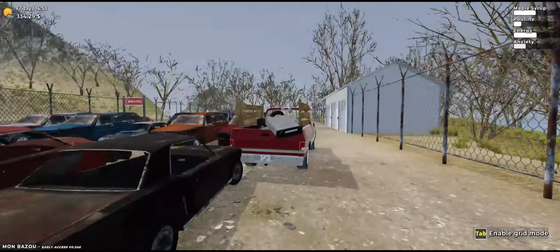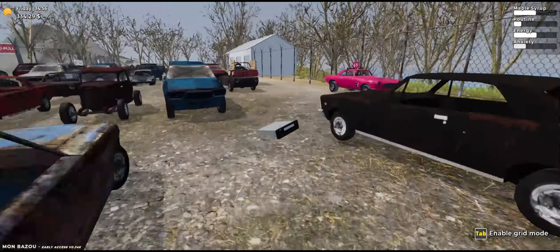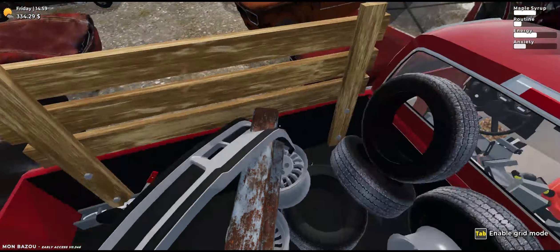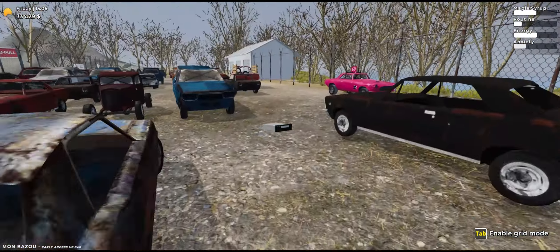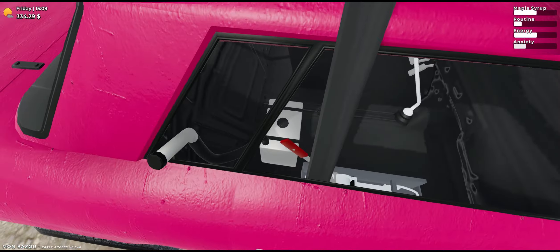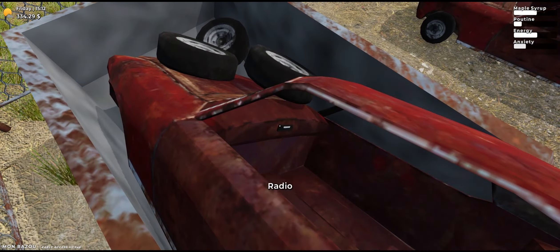We're gonna start saving up money. I'm loading them in the trunk now. I did do a bit more maple syrup runs, gotta spend more money. Don't want these in the trunk in case they fall out - this is our money. Okay, hope they all work. This is just a bare minimum car. It's the gas tank - it's gonna explode. That car might actually explode. Of course there's a radio in this one, because why would there not be?